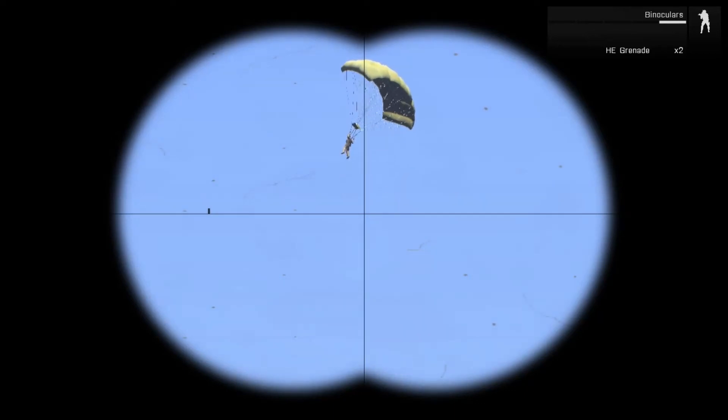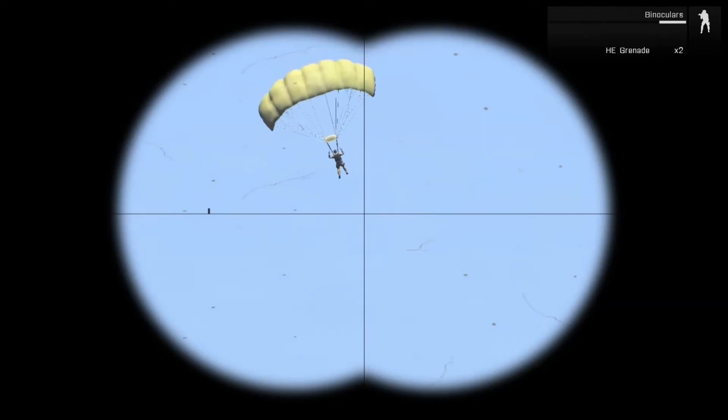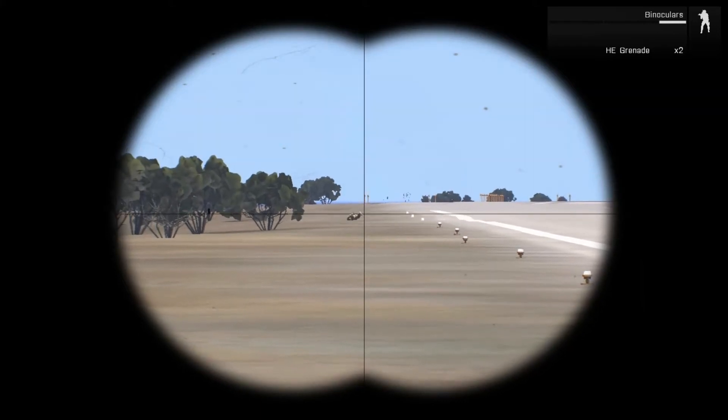Now we're gonna wait for him to come down, and then I'm gonna show you how to do this with the helicopter. It's a bit tricky, because not all of the guys want to eject — only the ones that are sitting in the back. If one is a copilot, he won't eject. Only the crew that is riding in the back.